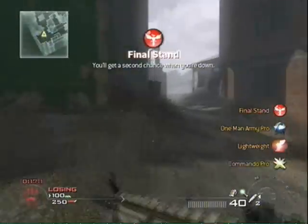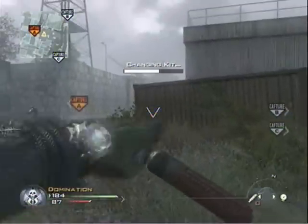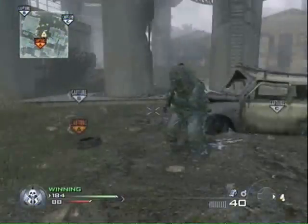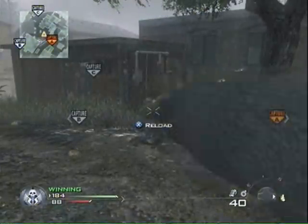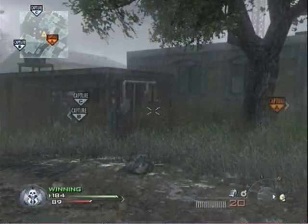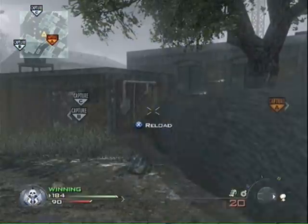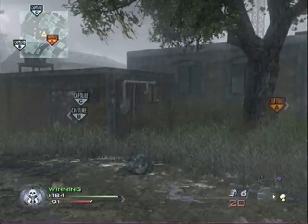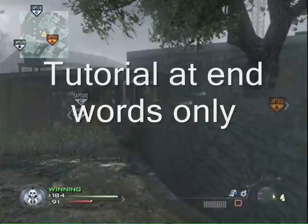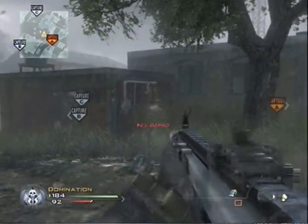And that pretty much sums it up. This is the one with the semtex. In order to do the semtex or frag one, you gotta make sure that you have the tactical insertion one done first. Then you go pick your second class with your frag, semtex, or claymore. You gotta do the tac insert one first in order to do the other ones.